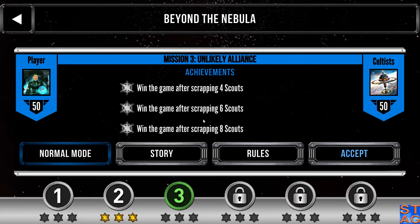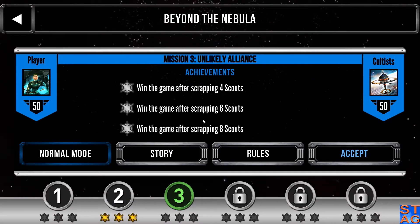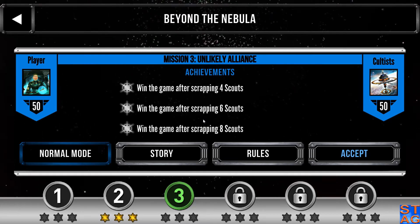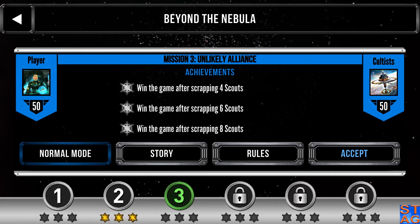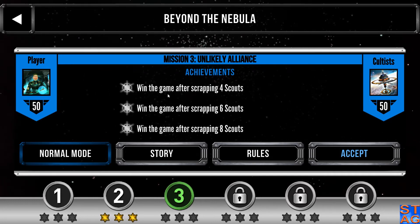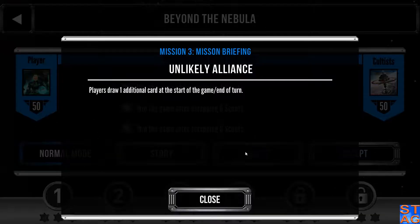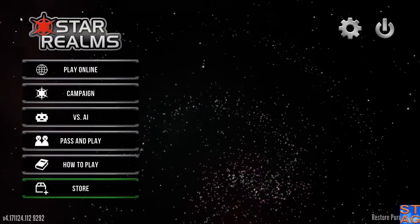The achievements for this mission are a hard one to get all of, because the AI — the cultists — come at you pretty hard from the get-go. Scrap 4, 6, and all 8 scouts that you have in your deck. The extra rules: standard draw of 5 up at the end of your turn, but in this mission you'll be drawing an additional card at the start of the game and at the end of each turn.